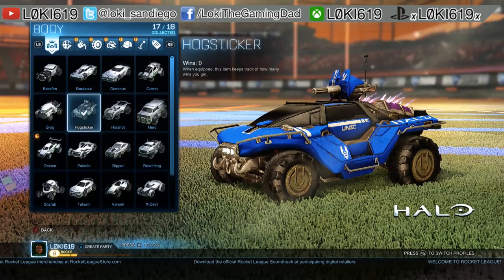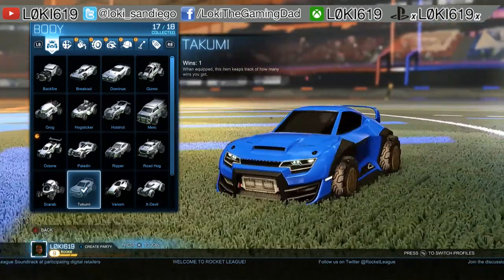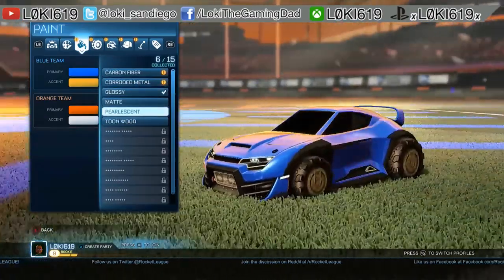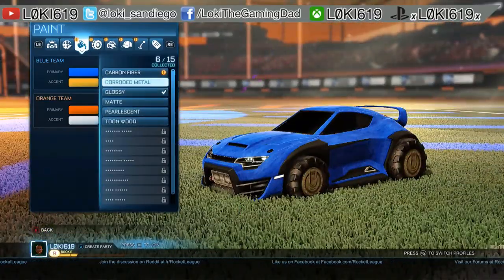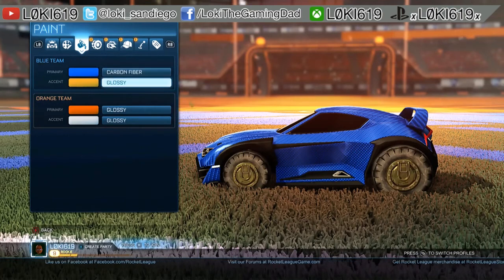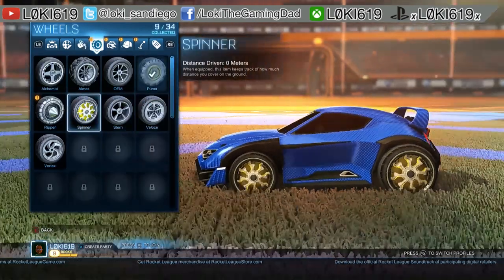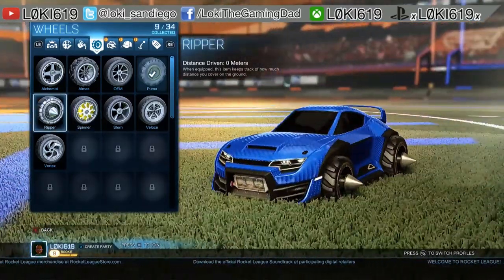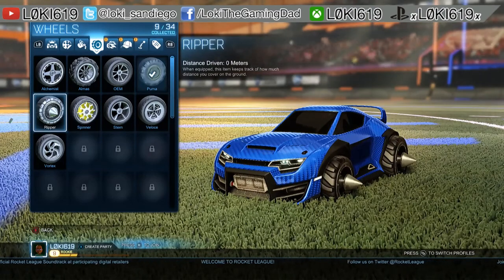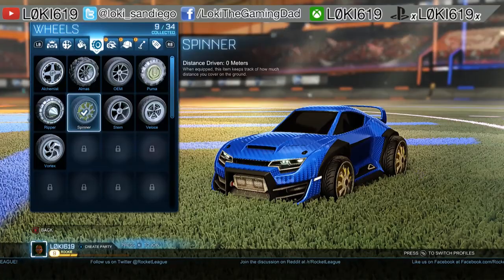Let's look at some other customization real quick. I'm going to pick the Takumi, just because it looks like a Toyota Supra. Look at that turbocharger. I've got the pearlescent paint, the toon wood which simulates wood, corroded metal that makes it look old, and carbon fiber — I think we'll go with the carbon fiber. You can also add an accent and change its color; we'll keep it yellow. For tires, I've got spinners which look pretty awesome. There are also spiked tires but the cones don't actually do anything when you bump opponents, so we'll stick with the spinners.